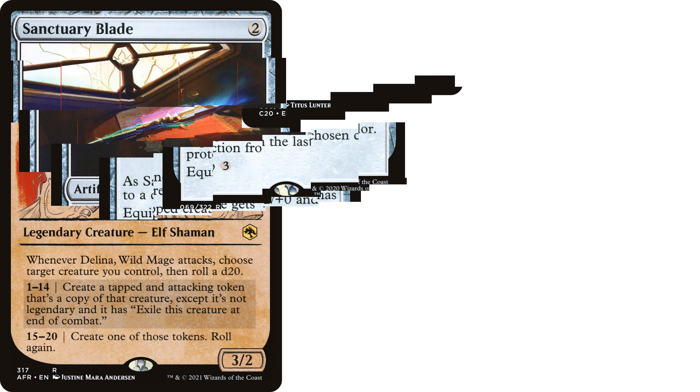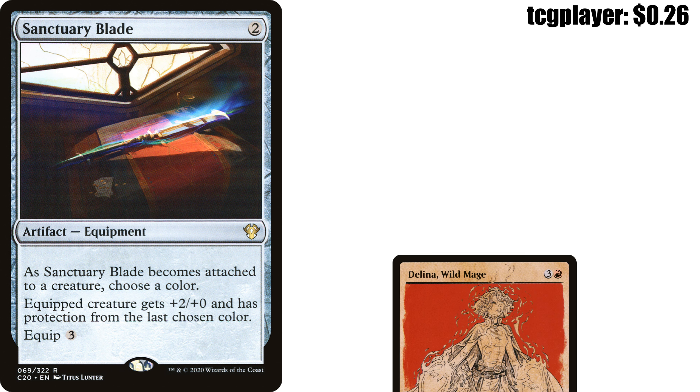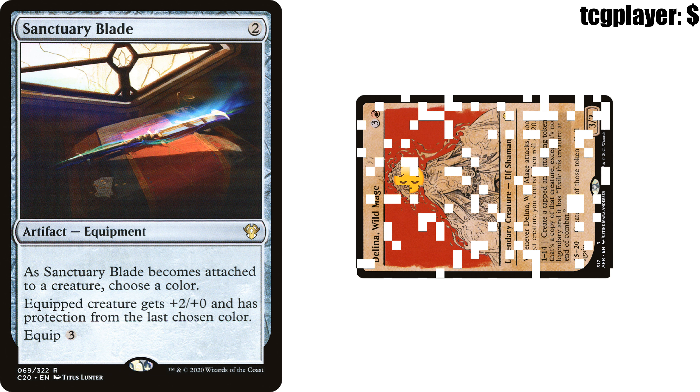First card up is Sanctuary Blade — two colorless mana artifact equipment from Commander 2020. As Sanctuary Blade becomes attached to a creature, choose a color. The equipped creature gets +2/+0 and has protection from the last chosen color. Equip costs 3. This is one of my favorite equipment in general, and I love it in this build. We need ways to get Delina in for combat damage because when she attacks her ability triggers, but people can just block her and kill her.